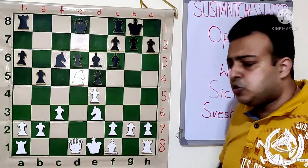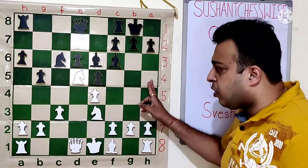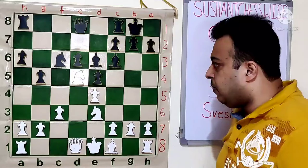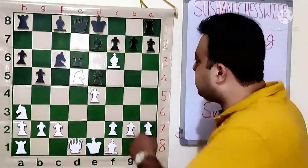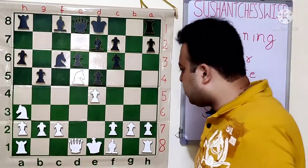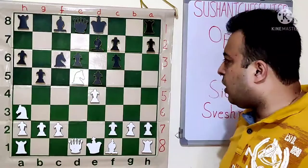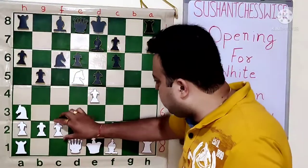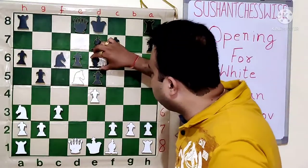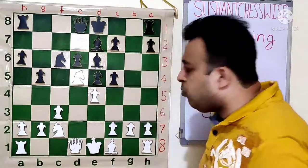White's plan is Bd3, Qf3 or Qh5, followed by castling and then the move A4. Now let's look at the gxf6 line: after Bxf6, gxf6, white has two ideas — he can instantly play Qh5 followed by Bd3, or follow the same C3 plan. After C3, Be6, the knight comes to C2. Black can try F5, immediately putting pressure on the E4 pawn. Here Bb3, and after fxe, we are still keeping control of the E4 square.